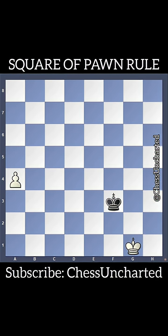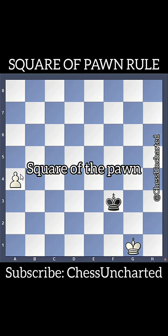One of the trickiest endgames to play is when a passed pawn is being chased down by the opposing king. How do we know if the king will catch the passed pawn in time before it is able to reach the promotion square? There's an easier way to find the answer. This method is known as the square of the pawn.